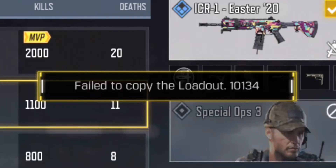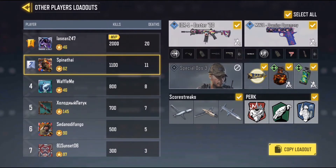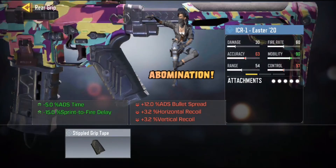Oh no, what's this error? FAILED TO COPY THE LOADOUT 1-0-1-3-4! That error happens when you try to steal something from a player that came from a special event or a unique weapon, like this easter rifle.